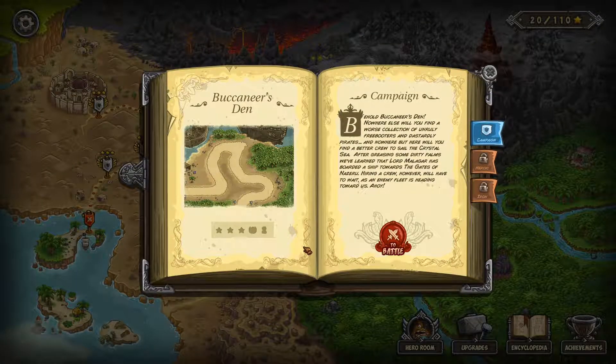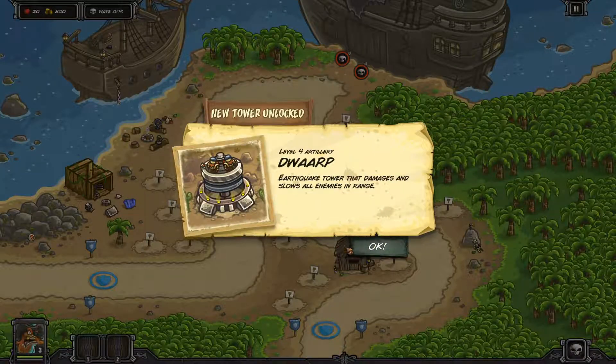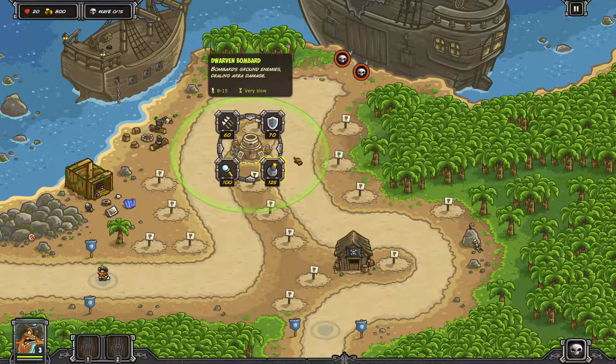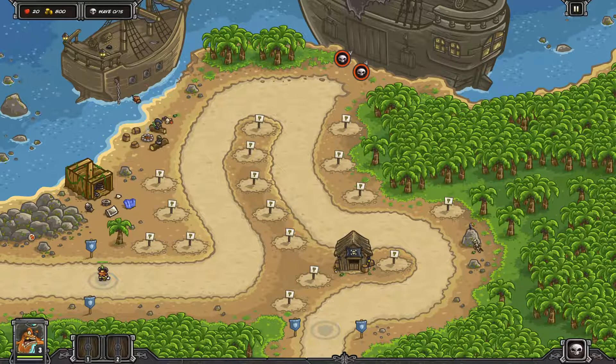Let's jump into Buccaneer's Den — a fun map I remember from way back. The campaign blurb reads: 'Behold Buccaneer's Den — nowhere else will you find a worse collection of unruly freebooters and dastardly pirates, and nowhere but here will you find a better crew to sail the Crystal Sea. After greasing some dirty palms we've learned that Lord Malagar has boarded a ship towards the Gates of Naziru. Hiring a crew will have to wait as an enemy fleet is heading towards us.' We're unlocking our level four artillery piece: the Dwarf Earthquake Tower, which damages and slows all enemies in range — a crazy powerful tower.